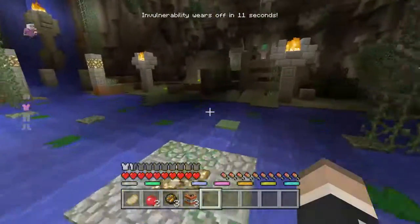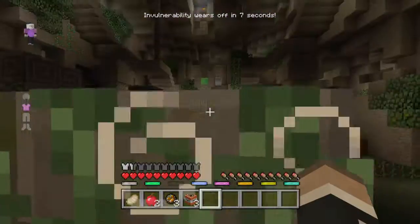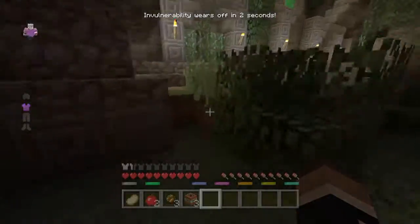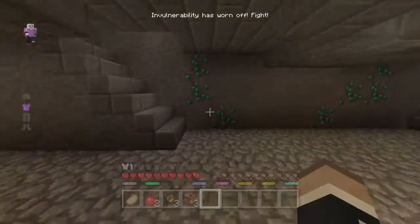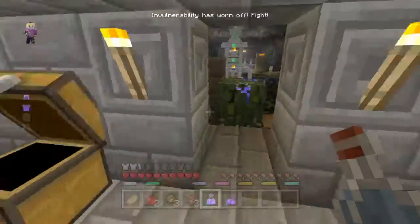TNT is actually kind of difficult to use because it takes a while to explode, so it's not always the best to use. Let's see, we want to just try and find a chest or something. I remember actually there's a chest on the upstairs of this room, so if you just run up here — yeah, just right here in this chest you can grab stuff out of there.